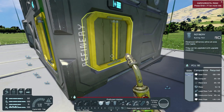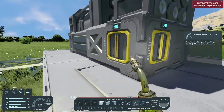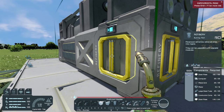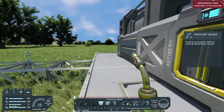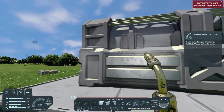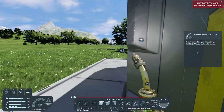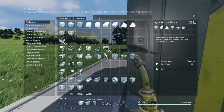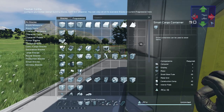So the access point right here in the front is where we're going to put a storage container — this is where the ore is going to go in. Now in order to pull out the ingots that are made... god damn it, I just got a virus and threat protection warning while I'm recording. But yeah, this access point will pull the ingots from the refinery to another cargo container — we're going to need some of those.